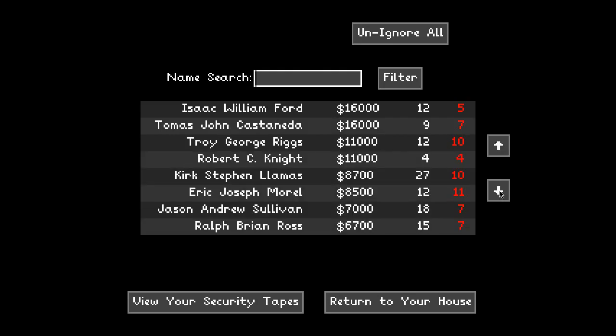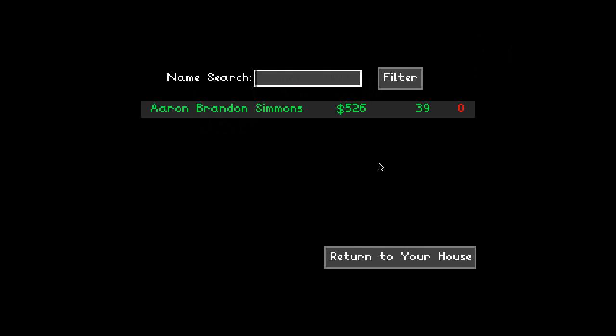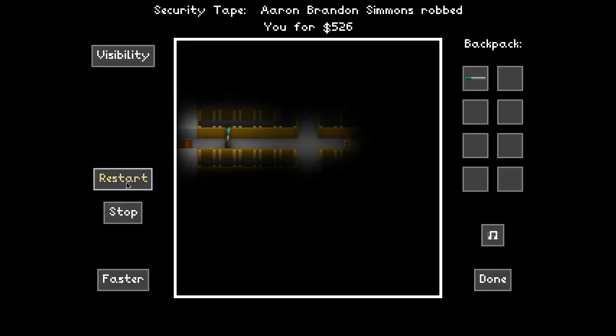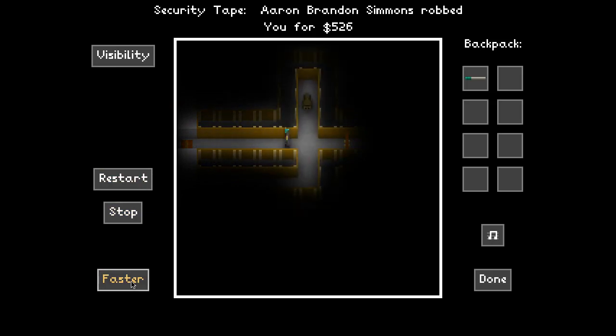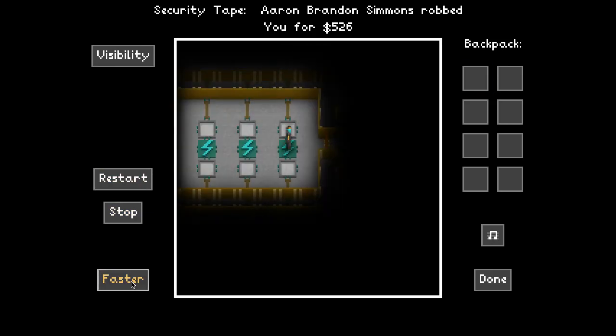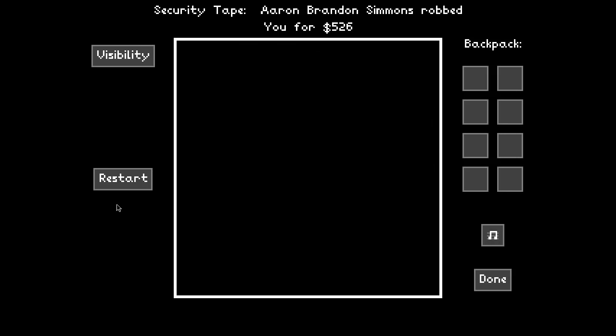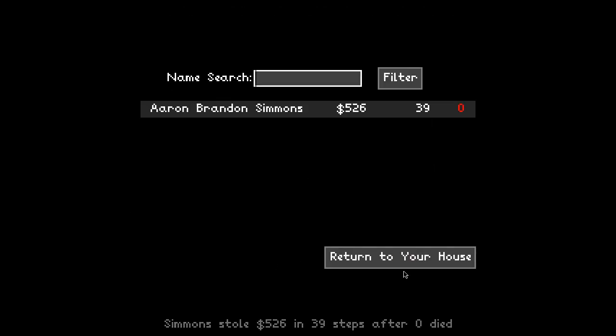Obviously these top houses are quite difficult, especially because I didn't purchase any tools, although I can go back to my house and try to do so if I choose. There's one person who successfully went into my house - jerk face. So I can click on their name and play their tape to see what they did. You can speed this up. So they killed my dog, which allowed them to successfully figure out which switch it took to disable it.